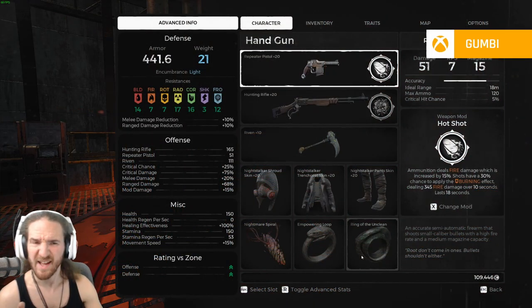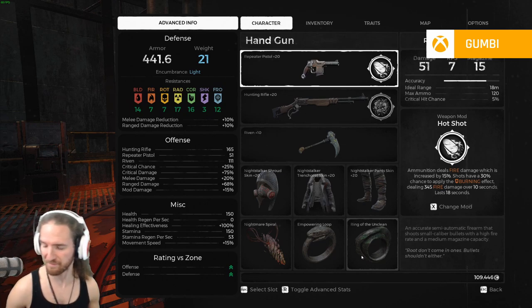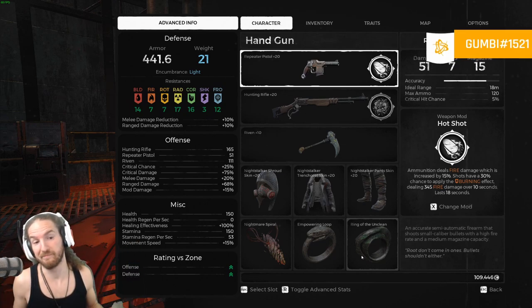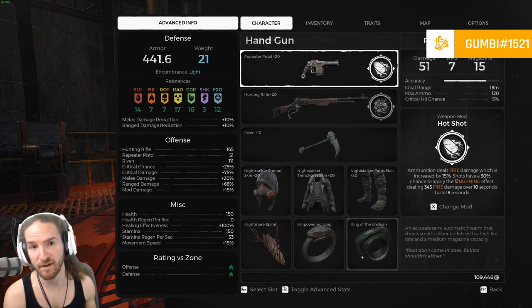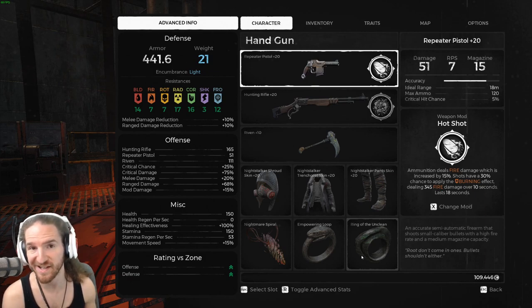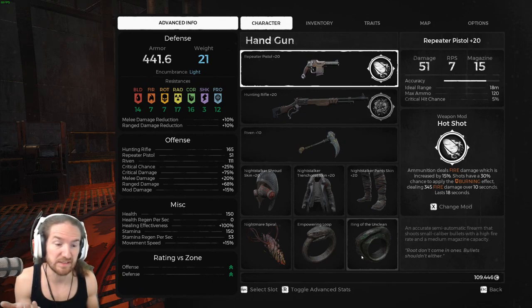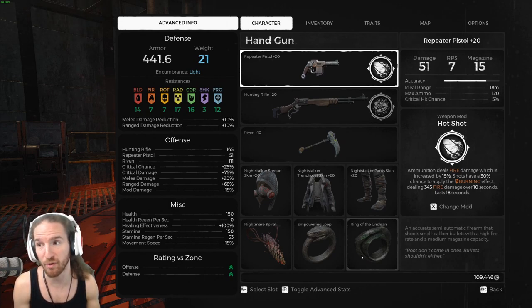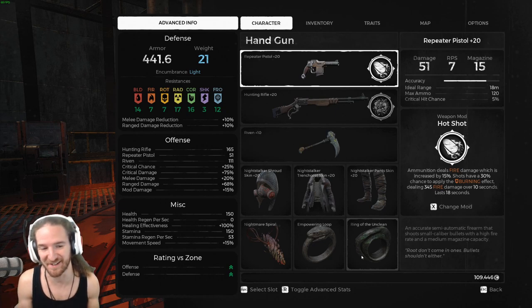That's how you get the Ring of the Unclean. It seems like a lot of process for a ring, but it is what it is. Again, when you get the vial from the Queen and you don't have the vendor, I don't know if that vial stays in your inventory if you re-roll Corsus again — some items do, some items don't. I didn't want to test it because it took me like four days to actually get both of them together.